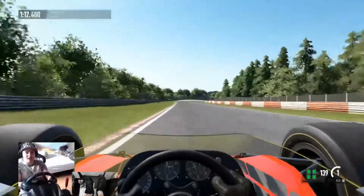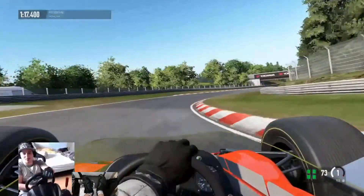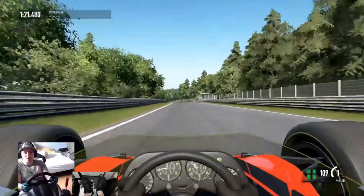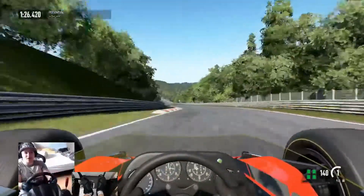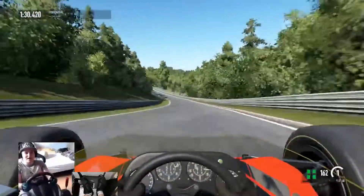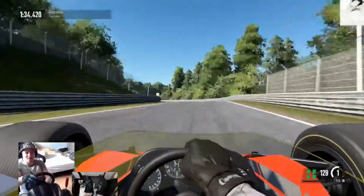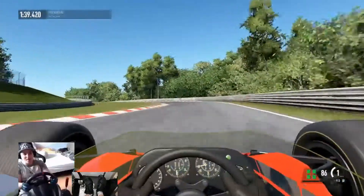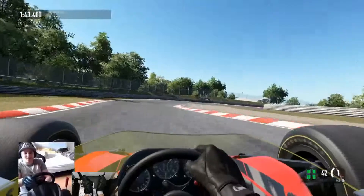We're braking into the left-hand kink and down into the hairpin for the foxhole. The car's going a little bit sideways but that's fine — braking nice and early and keeping the speed and momentum going down to the foxhole. Watch the speed climb downhill: already 140, 150, 160 miles an hour. It just wants to accelerate constantly. We get a little bit out of shape going through here — a little bit wide, sideways as well — but we managed to control it nicely.